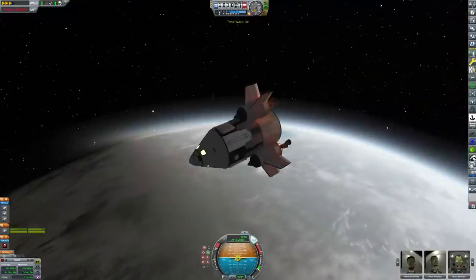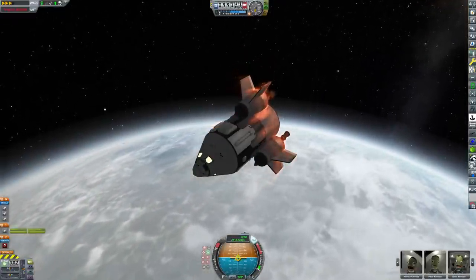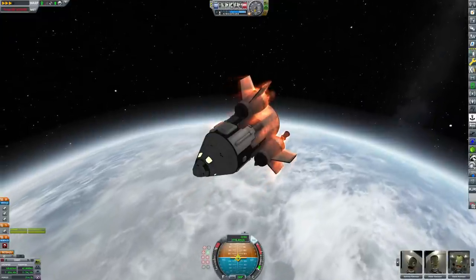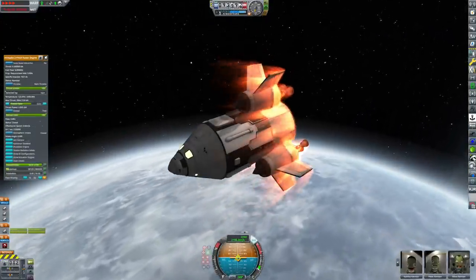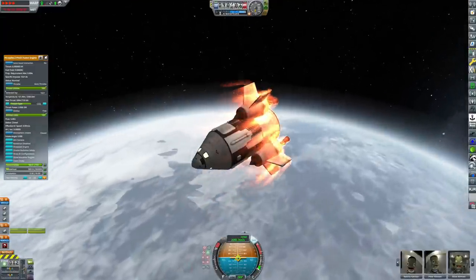You know that little shot in the KSP2 trailer where you've got the two little Kerbals waving at the Daedalus engine as it activates? I think even Nate Simpson, creative director of KSP2, admitted yeah, they would be toast - they would be pretty much incinerated. It's not a good place to be when you're starting up a giant fusion engine.